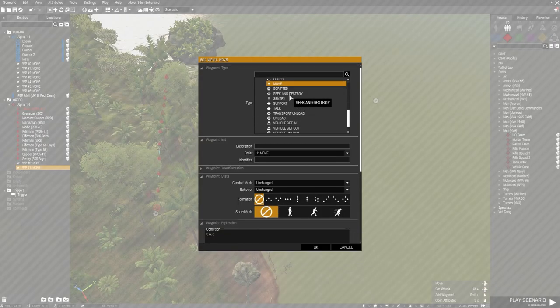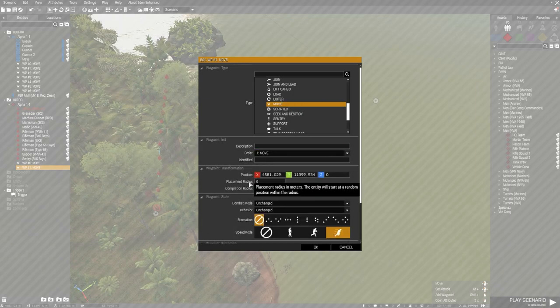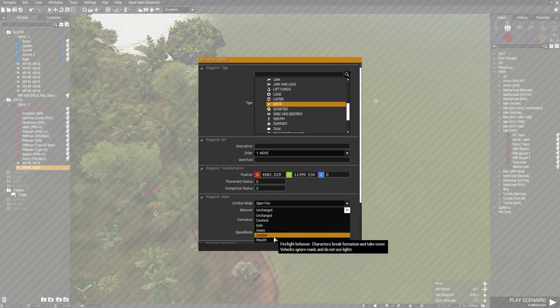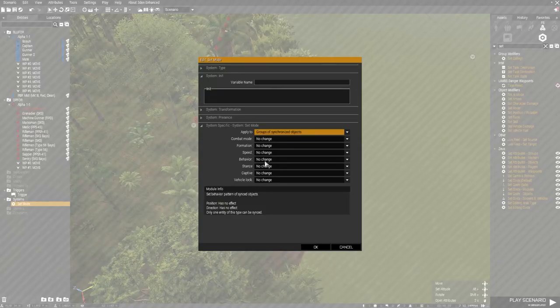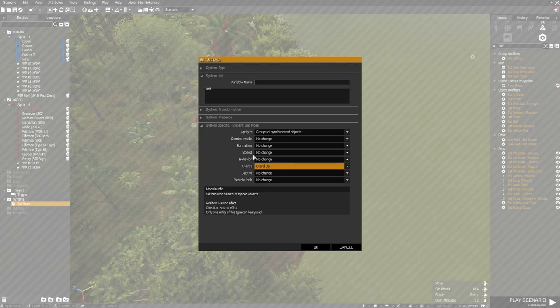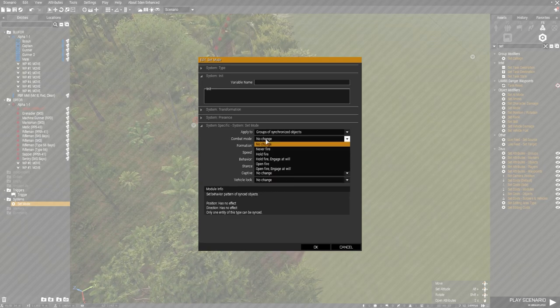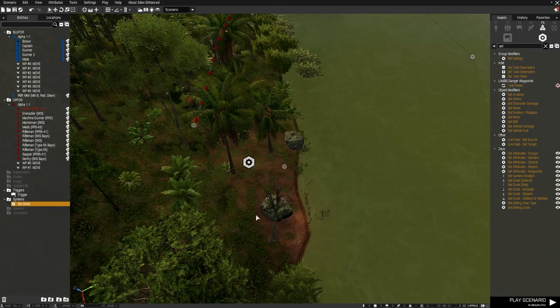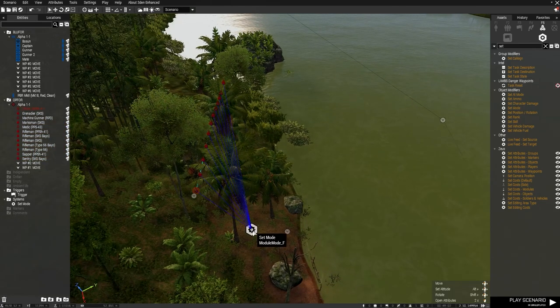Now once this ambush starts, we're going to get these men to come down. We'll use a Move waypoint — nothing too fancy — Full Speed, Open Fire, Combat. After that, set the Set Mode so they don't stay crouched; we'll go Stand Up. Then Speed Full and Combat Mode Open Fire, Engage at Will.